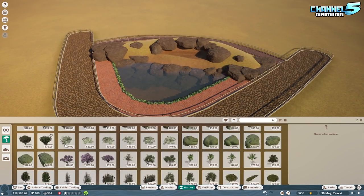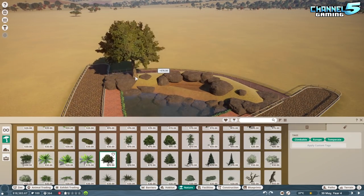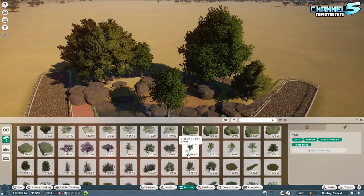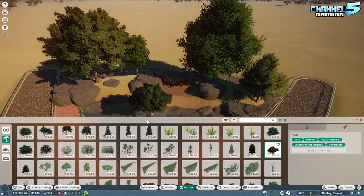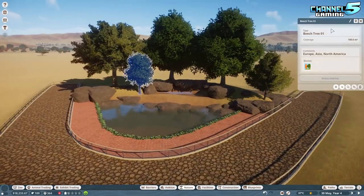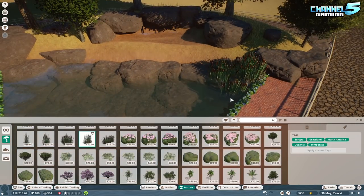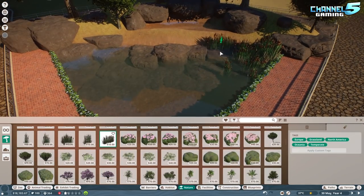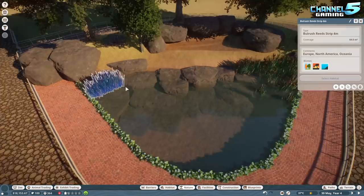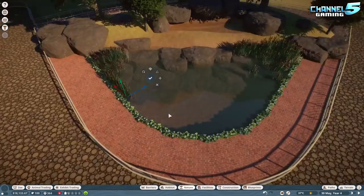I thought that would be a great opportunity to make a big savannah — a big giant open sprawling African-style area with tons of different animals: zebras, ostriches, boars, antelopes, and stuff like that. In order to do that, I figured I want to make this big opening area, starting off with a nice welcoming garden.